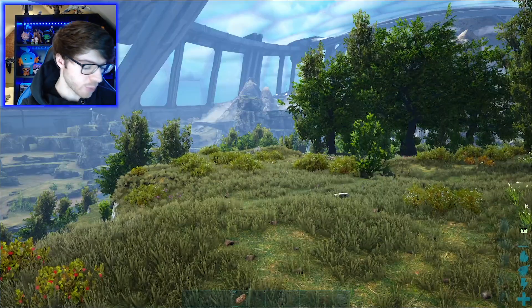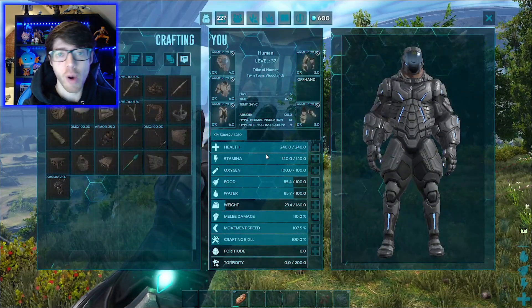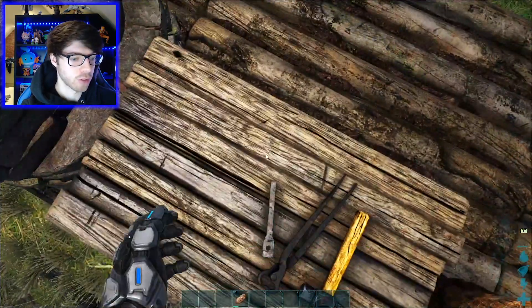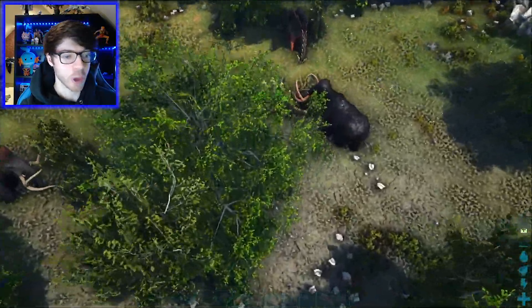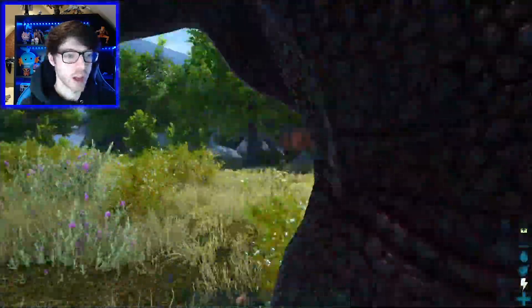Okay, so a few things have been done. We have already somehow managed to get to level 32 - I've no idea how, because I've literally just been running around doing nothing. So we've got ourselves some metal tools and a crossbow. We have also, if we jump down here, tamed ourselves a Stego, because why not? I just thought a Stego was a good first tame, as always.